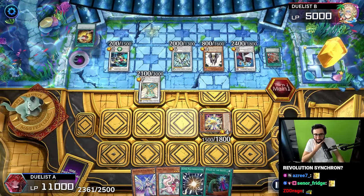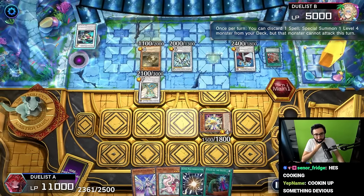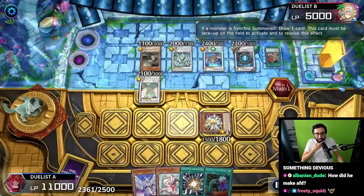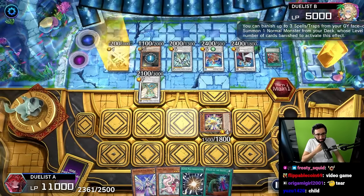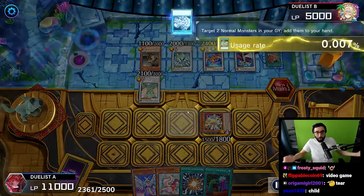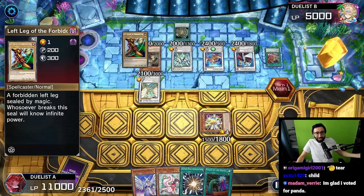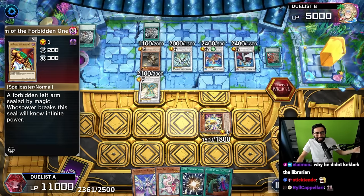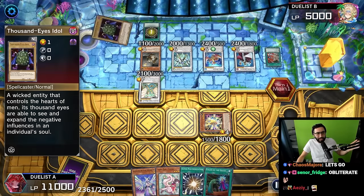Just a few pieces it looks like. Summoner Monk discard, special summon another Treasure Panda. Coral Dragon - another draw, another Into the Void. Treasure Panda again. White Elephant's Gift, draw two. Dark Factory of Mass Production returning the two normal monsters from the graveyard to the hand. And the last card is another Factory of Mass Production.